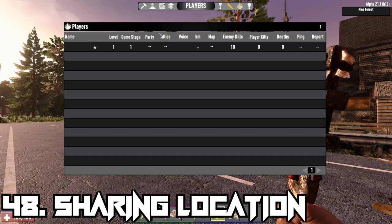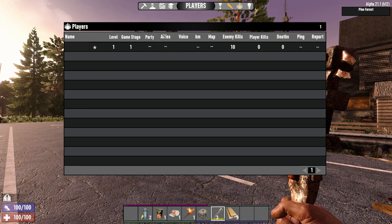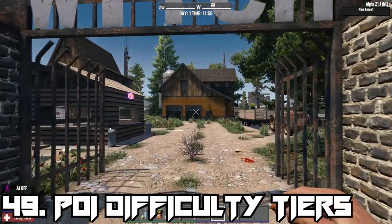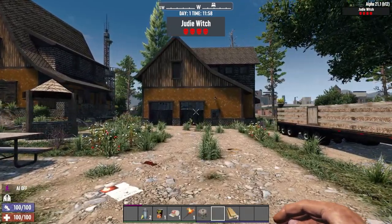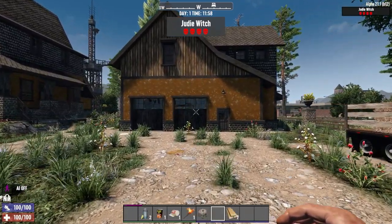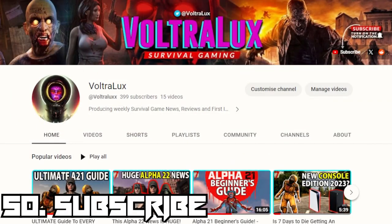You're able to share your location with friends at all times by inviting them to your team in the menu, as well as share your custom map markers. POIs will now display their difficulty tier level in the name that appears in the top right of the screen when approaching them, allowing you to decide if you're ready to tackle them or not.